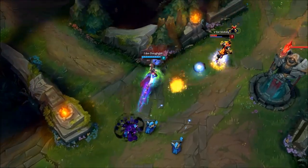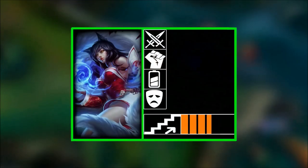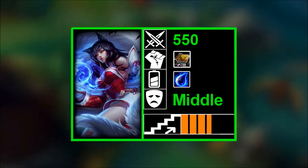Hey everyone, this is Scrap and Pewter. This guide is going to cover Ahri in the mid lane. First, let's cover the basic stats: auto attack range 550, main damage orientation is AP, resource is mana, main role is mid lane, and overall skill cap is medium.